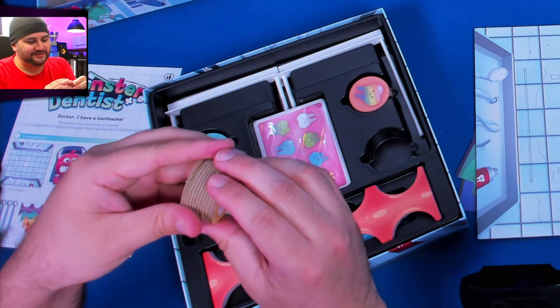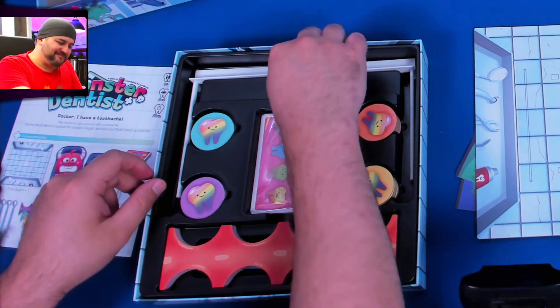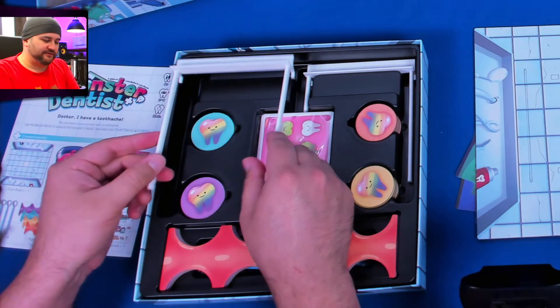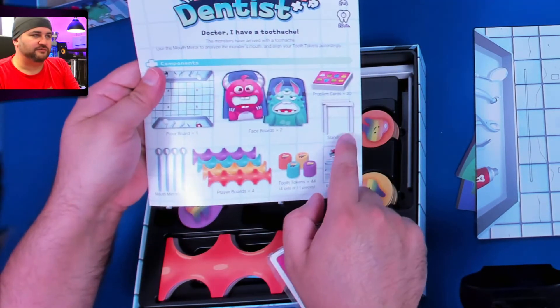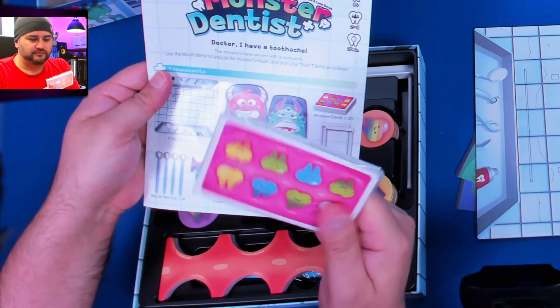I mean, I didn't have to do any of this. That's... why wouldn't they just make us do this? Oh, it holds the thing together — that's right. I have all this, by the way — those are stands, problem cards. Interesting. Player boards — yeah, there they are.